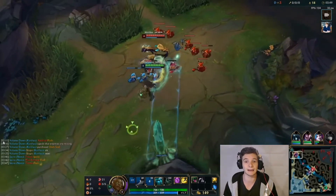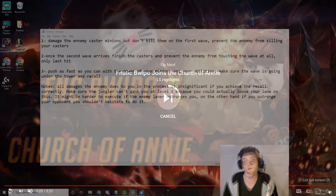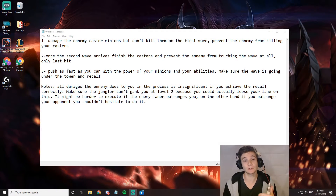Sanchovies is back in lane and has this whole wave to push. To quickly recap the Cheater Recall — it's best used if you want an early back. Step 1: damage the enemy caster minions but don't kill them on the first wave. Prevent the enemy from killing your casters. Step 2: once your second wave arrives, finish off the enemy casters and consistently prevent the enemy from touching any of your ally minions. Step 3: on that cannon wave, start pushing as fast as you can with your minions and abilities to make sure the wave crashes under the tower, then recall.